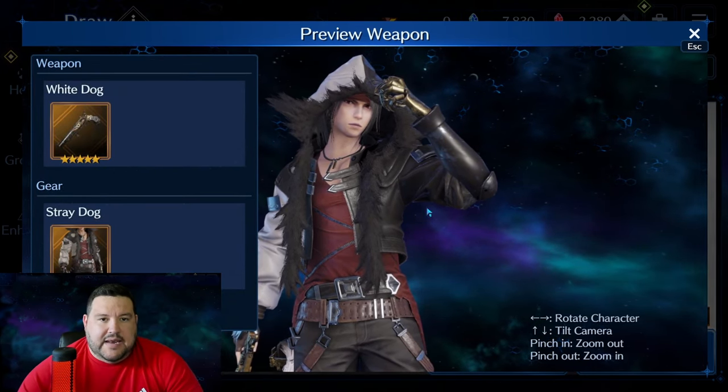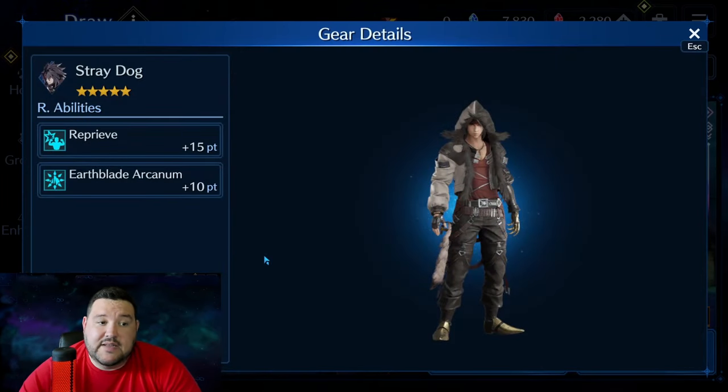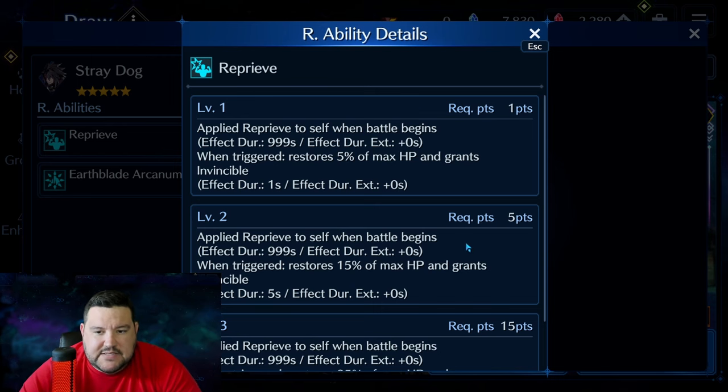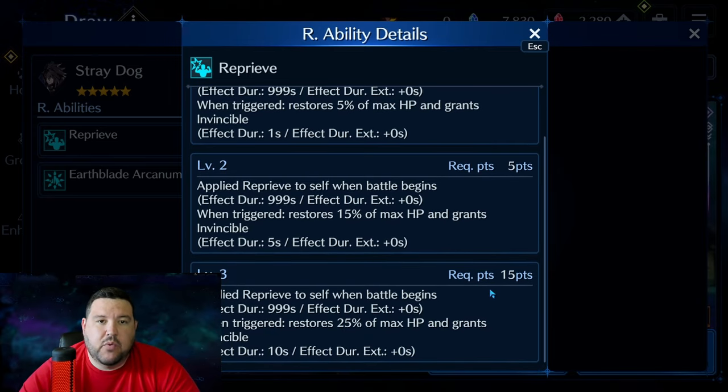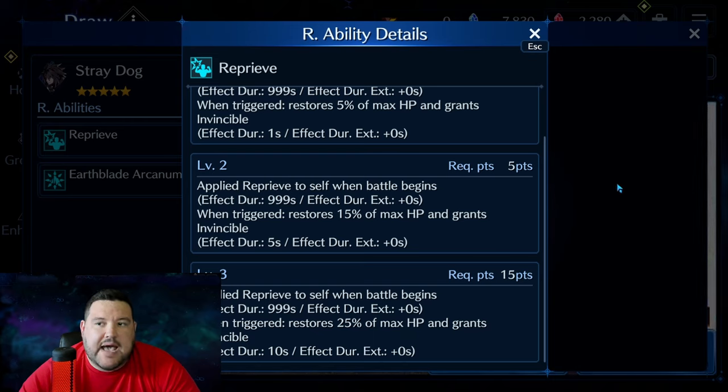The Stray Dog outfit gives us a new R ability called Reprieve. It gives 15 points, and at level 3 — the 15-point threshold — it applies Reprieve to self when battle begins. It lasts 999 seconds, which I think is intended to mean it lasts until it's used. When triggered, which I believe is upon death, it restores 25% of max HP and grants Invincible for 10 seconds.